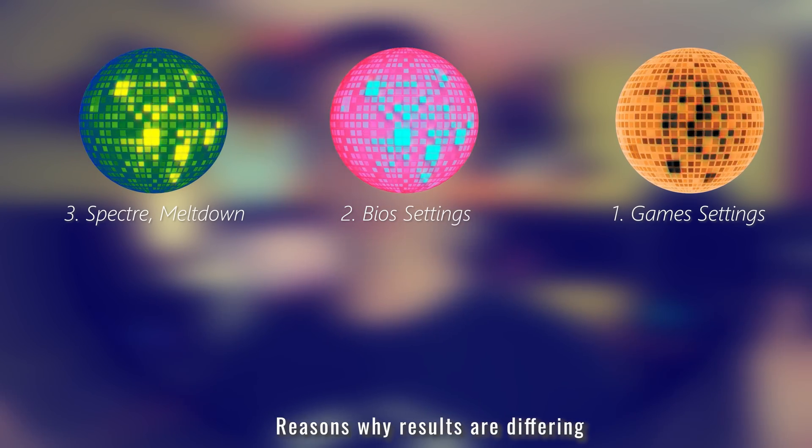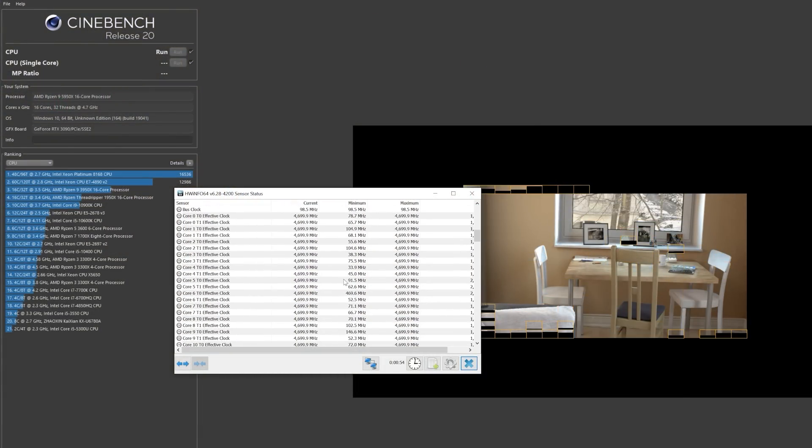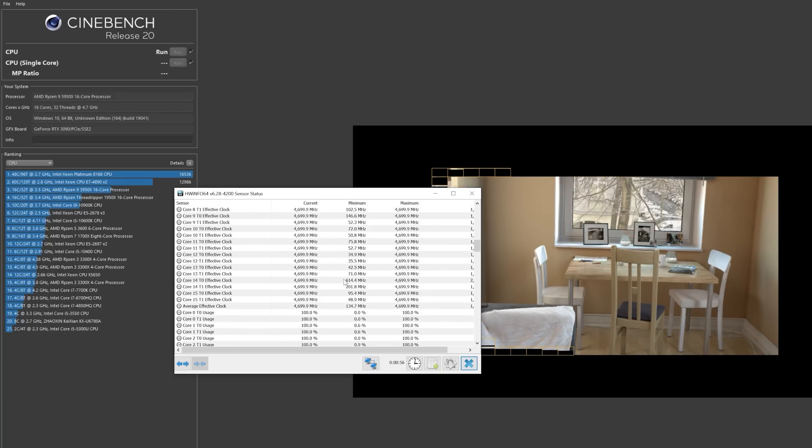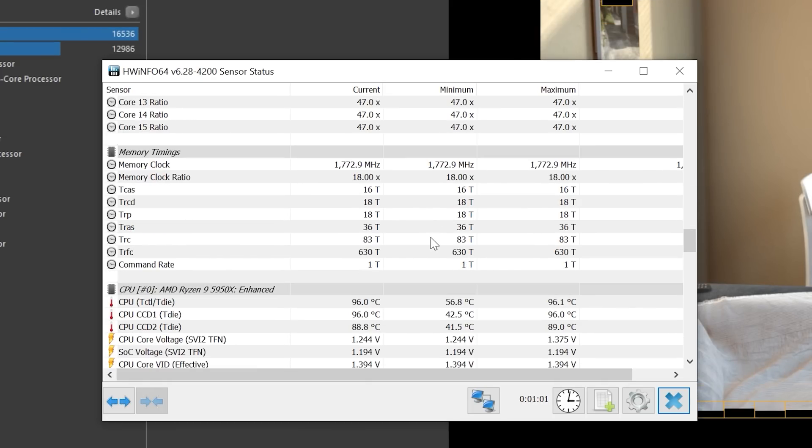Reason number four: temperatures — ambient temperatures. I'm in a generally hotter climate than a lot of other people in the world. Some people in Canada or parts of the US could be in cooler climates. This is important for Zen 3 processors because their performance is actually tied to the temperatures they're experiencing, especially with precision boost. The colder the CPU is, the better it's going to perform. So that in itself can affect numbers as well.